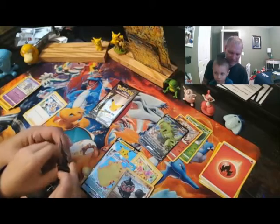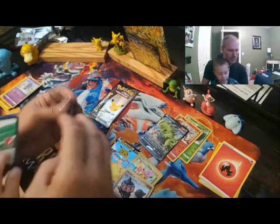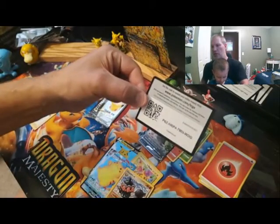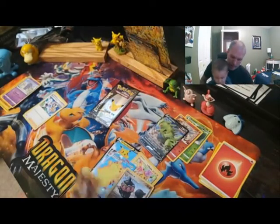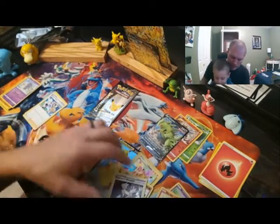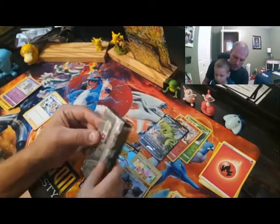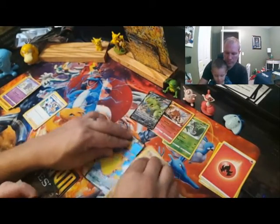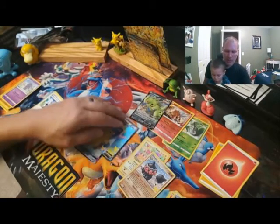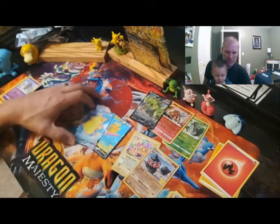Bring me some good luck. Pikachu is good luck — I always do so good. There's another code card for everybody if you play online. Energy — that's it, there's only four cards in it. One more pack for Daddy. It's got Pikachu's birthday stuff, a Clefairy Doll, and a couple of surfing Pikachus.